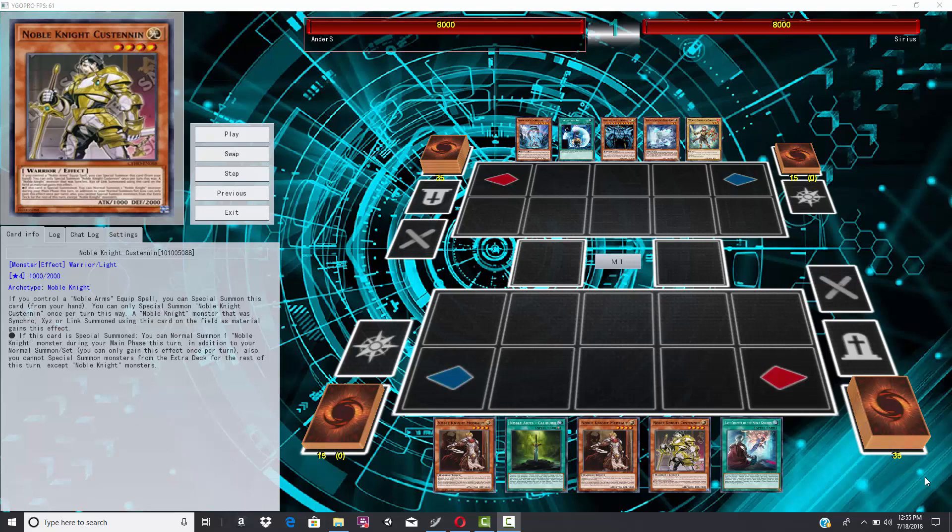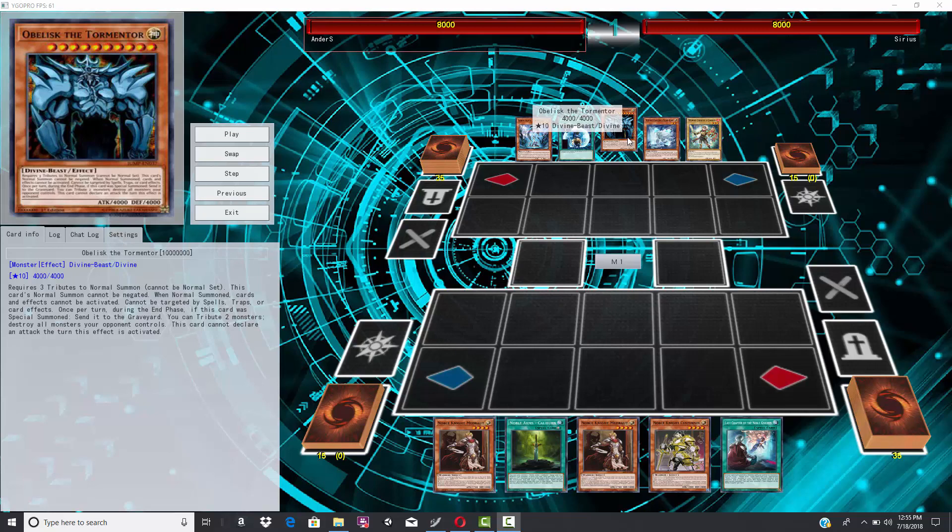What's up, B2 Capital G here. Got a godly duel for you guys to check out — I mean that in the literal sense. We have an actual god card in one of the opening hands: World Chalice coming through with Obelisk the Tormentor. Some people are probably wondering why Obelisk is actually in a World Chalice build, but when you think about it, it does make a lot of sense — it gives this deck much-needed offense.